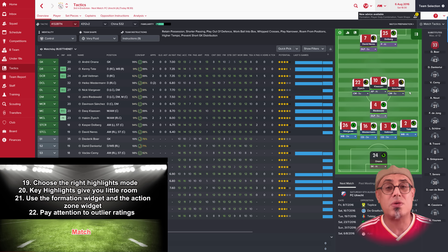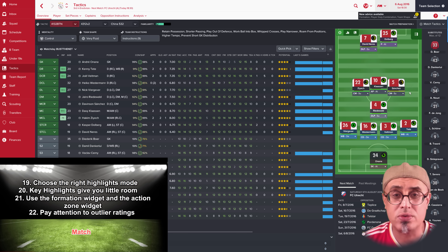One of the things I always tell people is to choose the right highlights mode. If you watch on key highlights you'll have no chance to catch mistakes. Extended highlights gives you two or three chances before you need to make a change. Comprehensive highlights is more relaxed but make sure throughout those highlights that your team is playing well. If the highlights mode is not showing your team in good shape, something is wrong. Make sure your action zones widget and formation widget are on screen, and pay attention to outlier ratings.